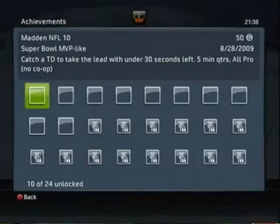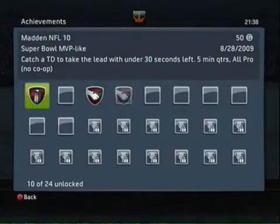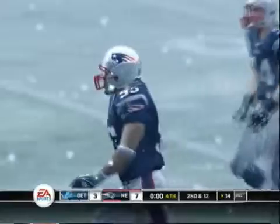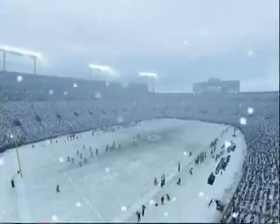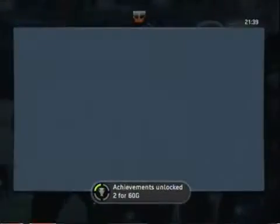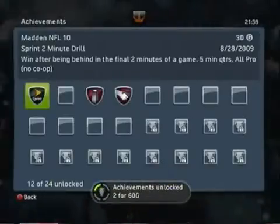The achievement says catch a touchdown to take the lead with under 30 seconds left. Then I just run the clock out a few seconds later to show the last two achievements — for 60 Gamerscore: Frozen Tundra and Sprint Two Minute Drill.